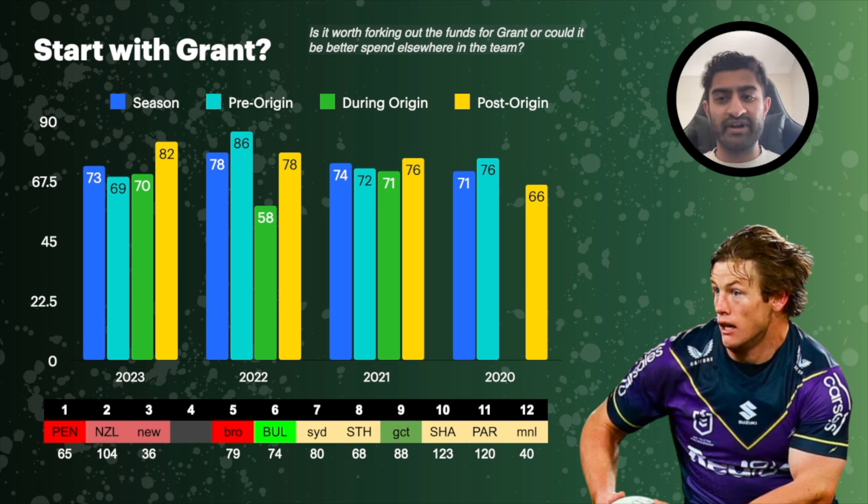My feeling at the moment is I'm probably going to want to start with Grant if I can. I like JMK as a potential compromise — if that 110k saves you and gets you from, say, James Tedesco up to a Reese Walsh in the fullback spot, that's valid. In those instances where you're using that extra 110k to improve a high-upside position like fullback, centre-wing or halves, I think compromising and starting with JMK is valid and could be worth it.